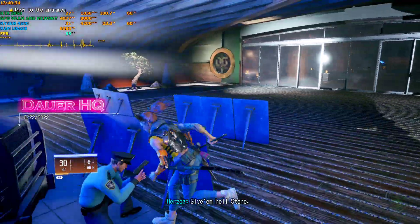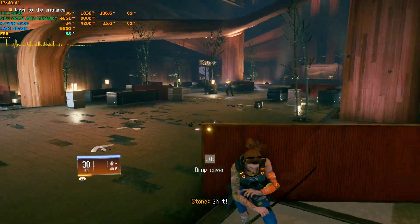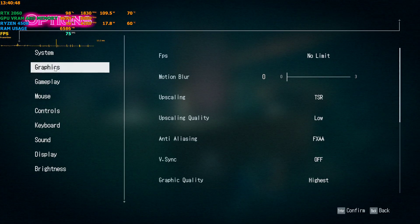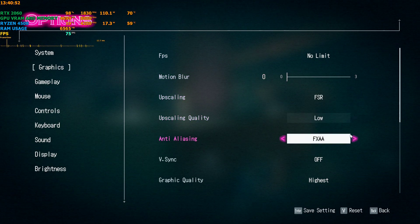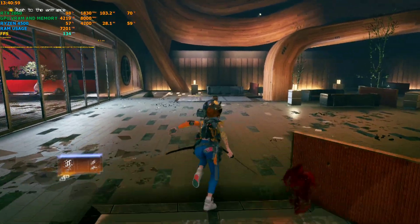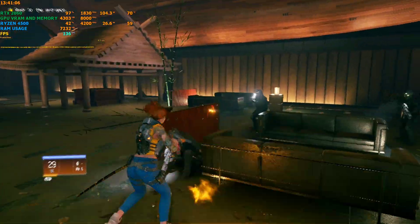We're back in the game and the FPS is still around the same baseline — about 16 to 70. Now let's go to Settings, then Display/Graphics Settings. Switch from TSR to FSR, hit Apply, and come back to the game. Now it's above 140 to 150 fps.